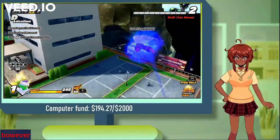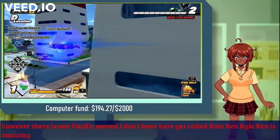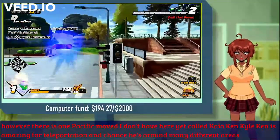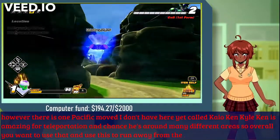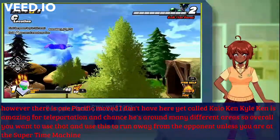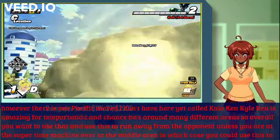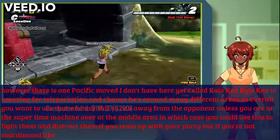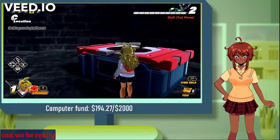However, there is one specific move that I don't have here yet called Kaioken. Kaioken is an amazing move for teleportation and moving around many different areas. So overall you want to use that to run away from the opponent, unless you are at the super time machine in the middle area, in which case you could use it to fight and distract them if you team up with your party. But if you're not coordinated like that, Kaioken would be a really good option to run away.